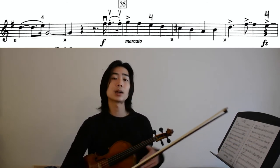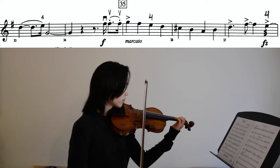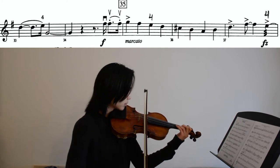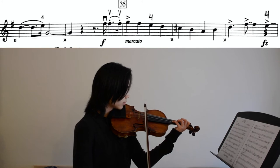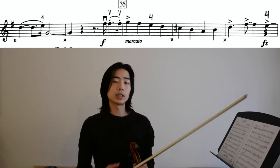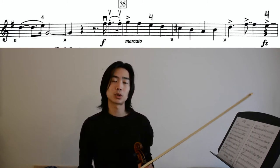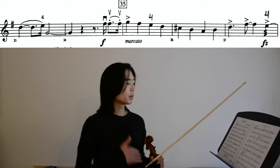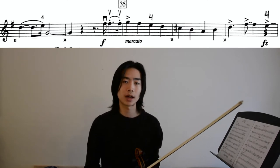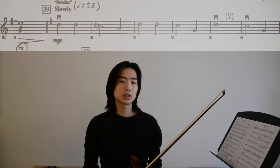Don't tilt your bow one way or the other — make sure your bow hair is flat and that you're making really nice, solid contact with your strings. Notice how in measures 35 and 36, I am really putting a lot of pressure behind the bow. It's not marked as accented, but marcato is still a very powerful bow stroke where you can hear the bow changes. I'm giving more emphasis in measure 37 because there are accents notated.